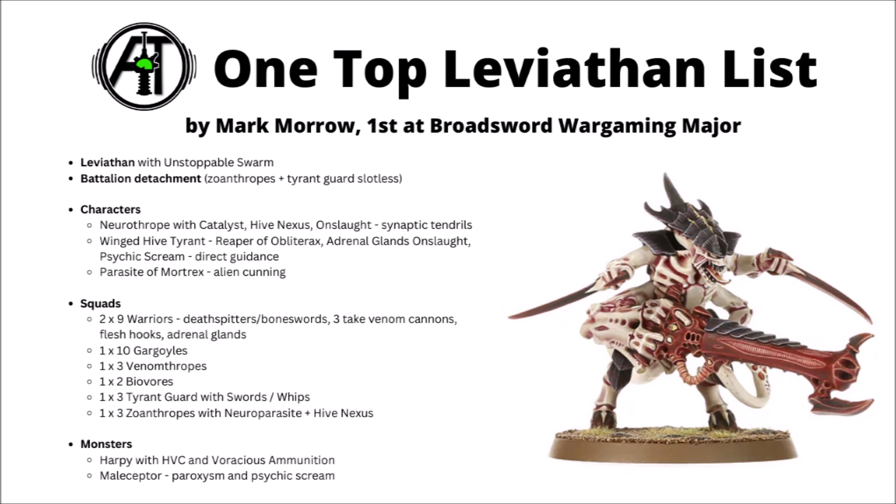The HQ section is set up similarly - there's a Neurothrope, Winged Hive Tyrant with the Reaper taking Direct Guidance, and the Parasite of Mortrex with Alien Cunning in the fast attack. The Neurothrope is able to use Synaptic Tendrils to use its ability twice for a 3D6 drop the lowest cast, which will most likely be applied to the Maliceptor for more chance to spit out a bunch of mortal wounds. Leviathan also gets Hive Nexus, potentially giving you another Synaptic Imperative on one core unit.